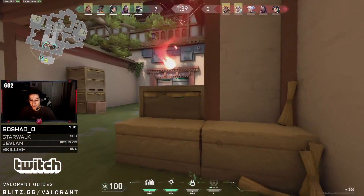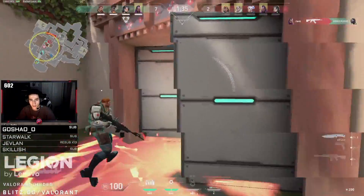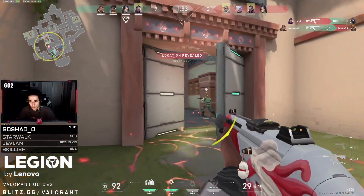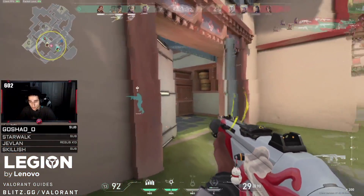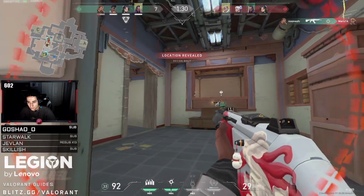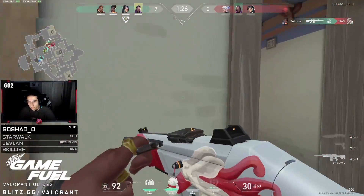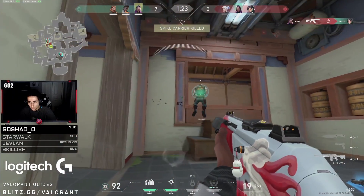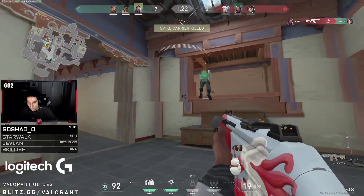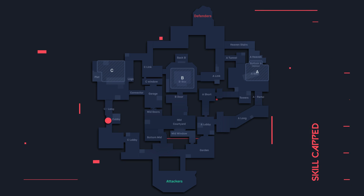Even though this tactic can be used sometimes, try to use your abilities to assist you in these dangerous situations. This round seems super unorganized and that's because it is — Subroza and his team are spread out around the map, not using abilities and basically just hoping for the best. The enemy team instantly picks up on what is going on and sets up a great counter, holding every exit and having one player flank. Having this flank is crucial to winning, especially on a map like Haven — sending one of your defenders to push out and flank can often pick up completely free rounds.